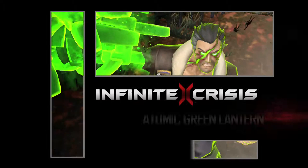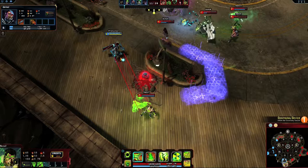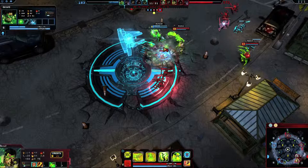Life shortened by his radioactive ring, Atomic Green Lantern fights every battle as though it were his last. A melee bruiser with a long reach, the light that burns slows enemies and disrupts teamfights.